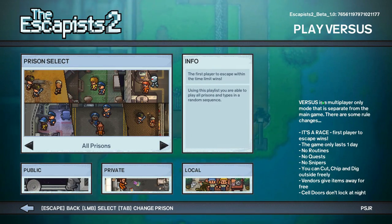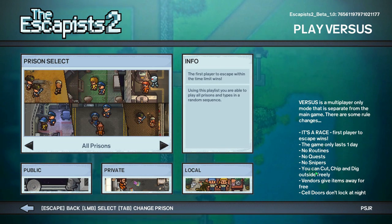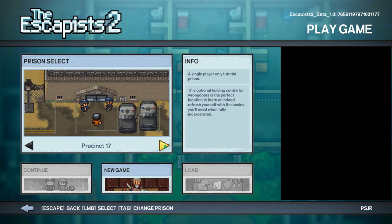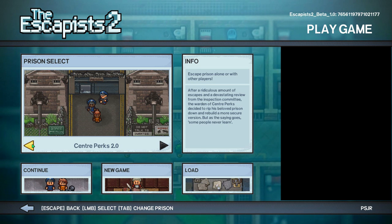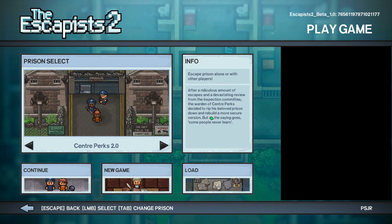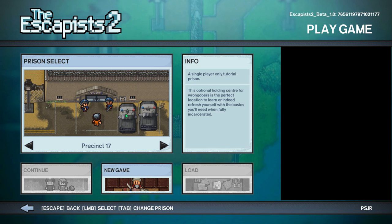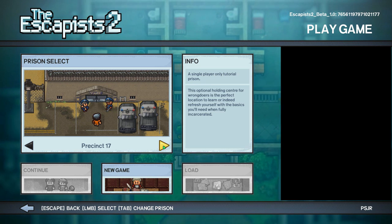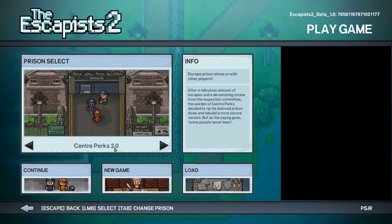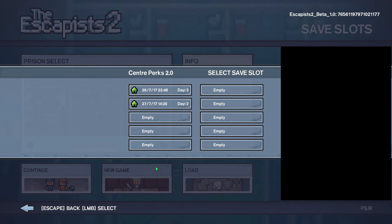There's also a versus mode - sort of like a race where the first player to escape wins. The game only lasts one day - no routines, no quests, no snipers. There's multiplayer now, and it also exists in the regular game where you can play cooperatively in the prison as a team. In this preview build, we only have Precinct 17, a single-player-only tutorial prison that takes about 5 minutes, and then Center Perks 2.0, which is where we're going to start. Let's jump into a new game and get it rolling.